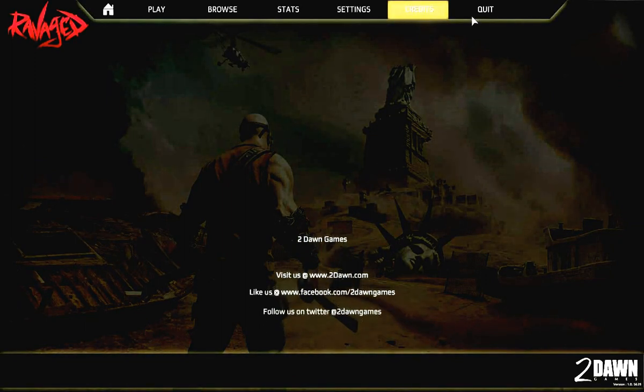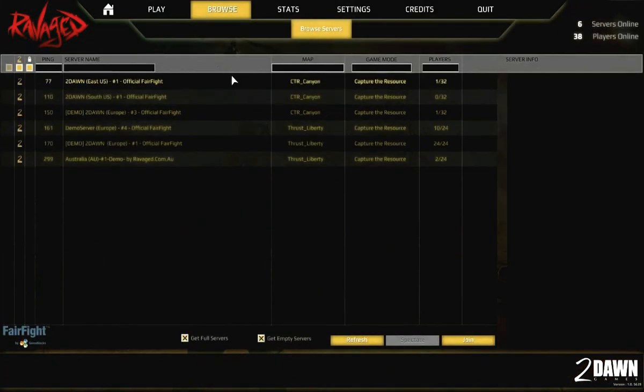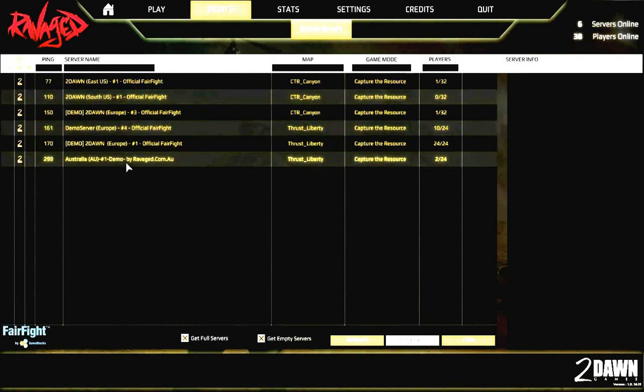There's a credits option and a quit option — when you quit it gives you two options to stay or go. In the server browser you can choose different servers; it doesn't look like there are that many people online right now. Ping is listed from lowest to highest. The lowest server has one out of 32 players — the game goes up to 32 right now, though I thought it was up to 64. From what I've heard, they want to make it go up to 128 people in a server at once.